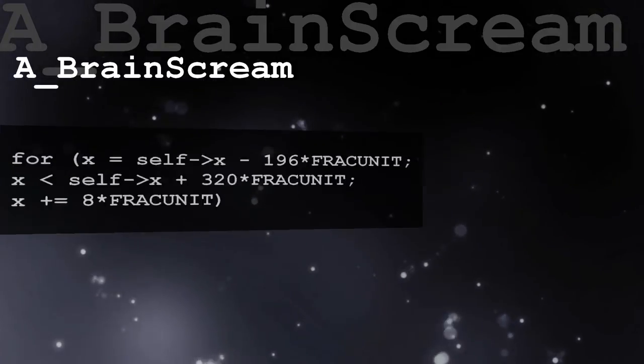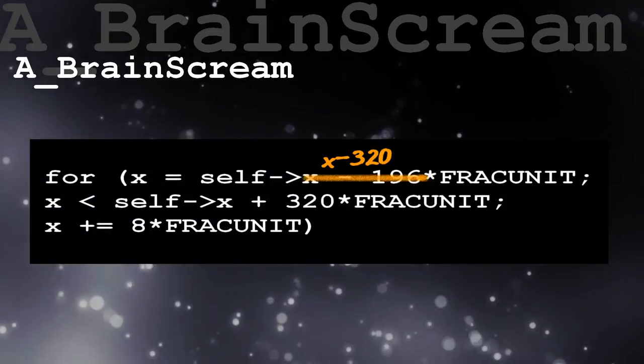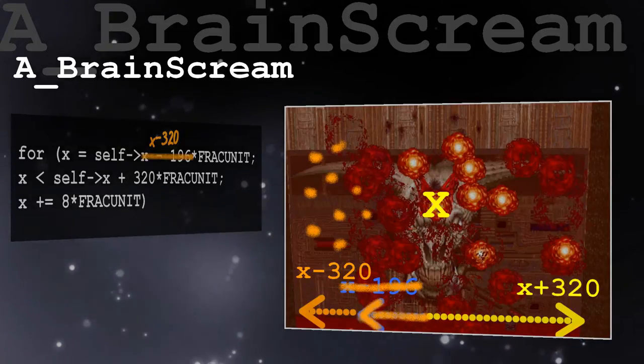How to fix this minor problem? Well, that's pretty simple — just change both values to the same. 320 makes sense because it covers a bigger portion of the boss phase.